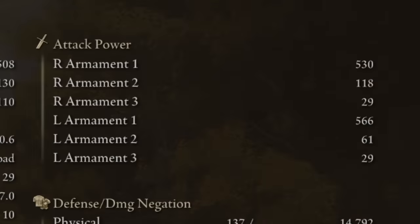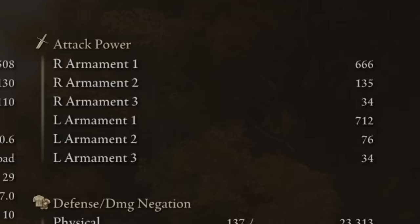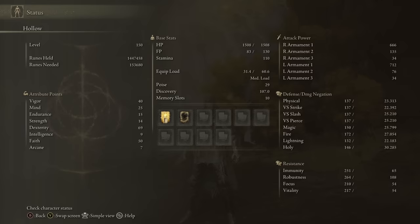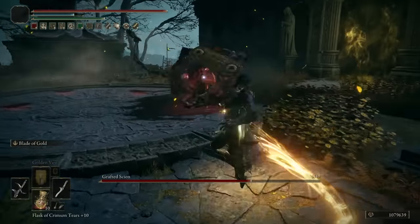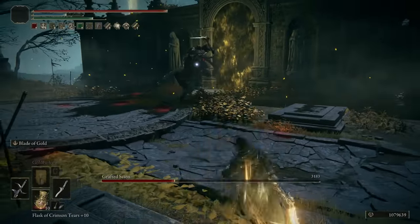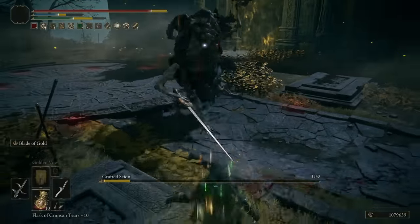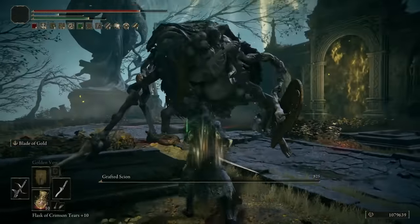So to start with, we have 530 and 566 on our daggers. Then with our Flask and Golden Vow, we have gone up to 666 and 712 — between 150 and 200 added AR to each weapon, getting us to around 1300 to 1400 AR on both weapons attacking at the same time. And they attack really quickly, and the AR is going up the more consecutive hits we hit.